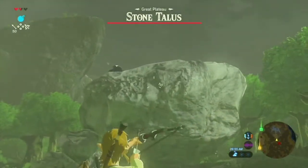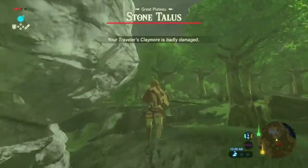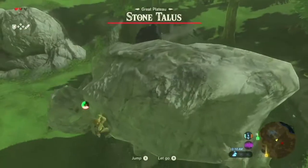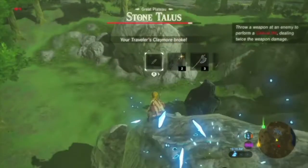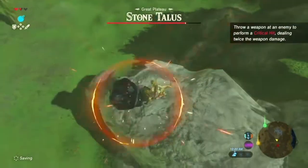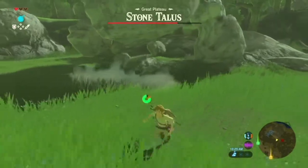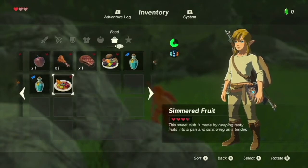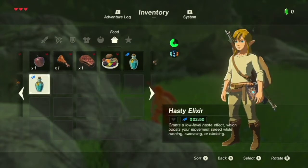There he goes. Let's take a look. I'm climbing now. Let's unleash some damage - pow, pow, pow! Now we need the Traveler's Sword. Let's continue doing this for as long as I can. That was as long as I can. You know, there is a way to make this easier, and that's by consuming a Haste Elixir - you get to move faster with it. Let's drink it.